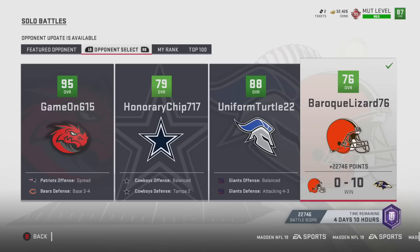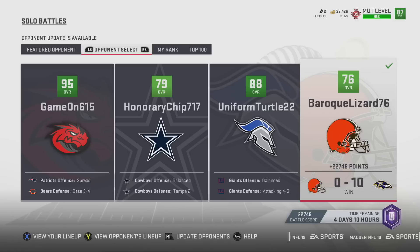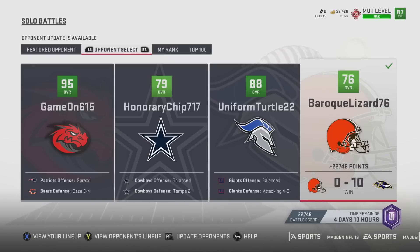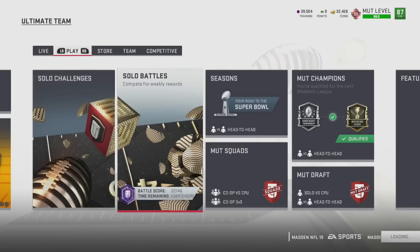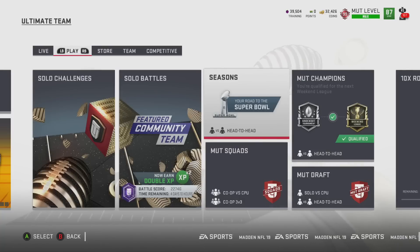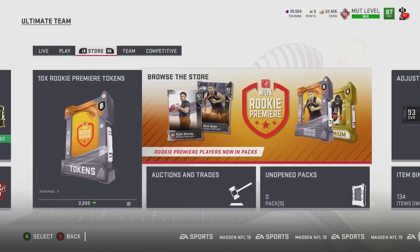Right now I wouldn't recommend doing it if it wasn't for rookie premier, because other than rookie premier, coins are pretty useless right now. But it's still nice to have 430,000 coins for your rookie premier cards. If you have not completed them all and you want to complete another one, it costs 500,000 coins to do one rookie premier player. So if you're doing all 5 farming accounts, you can go ahead and complete at least 4 more.